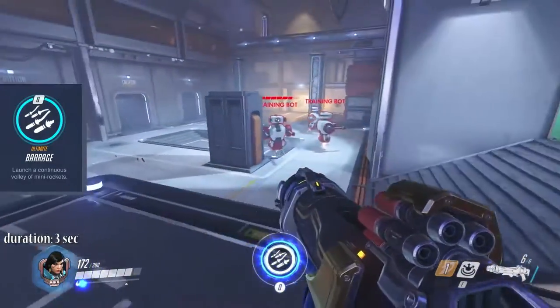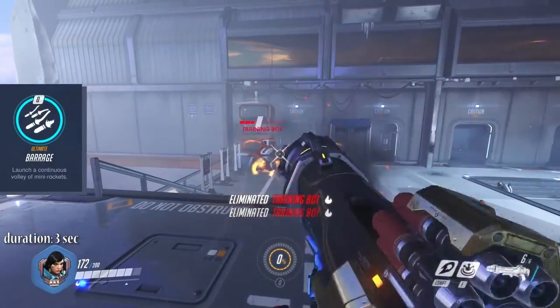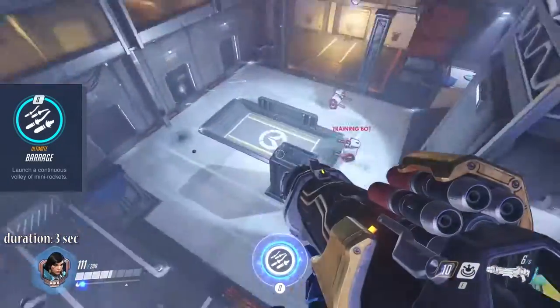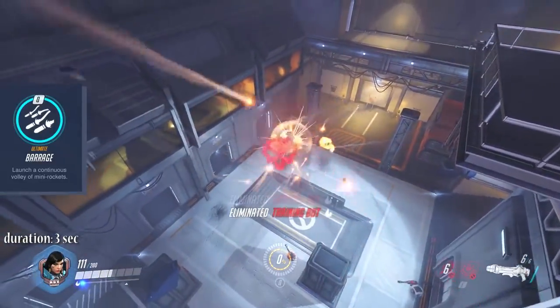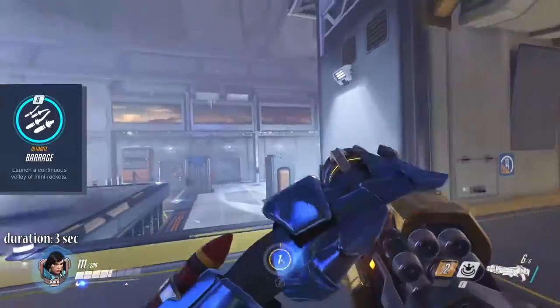Pharah's ultimate Barrage unleashes a storm of rockets that rains down onto the area you direct your aim to and deals devastating damage. This lasts for 3 seconds. Notice that Pharah will stay exactly in that spot where you start the ultimate, be it on the floor or in mid air.